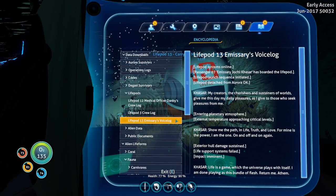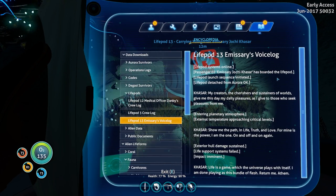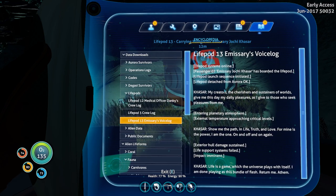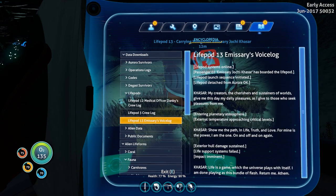Life pod 13 — emissary's voice log. Life pod systems online. Passenger 7, emissary Johi Kassar, has boarded the life pod. Life pod launch sequence — life pod detached from Aurora. Okay Kassar, my creators, the cherishers and sustainers of worlds, give me this day my daily pleasures as I give to those who seek pleasures from me. Entering planetary atmosphere — external temperature approaching critical levels. Show me the path in life, truth and love, for mine is the power. Exterior hull damage sustained — life pod systems failed — impact imminent. Life is a game which the universe plays with itself — I am done playing. Return me.